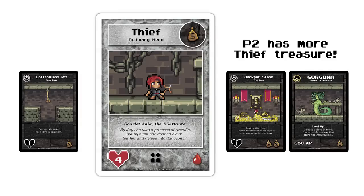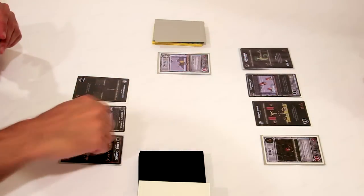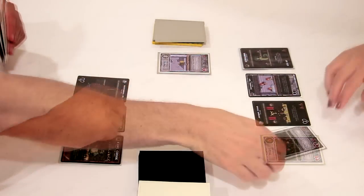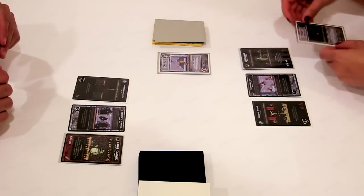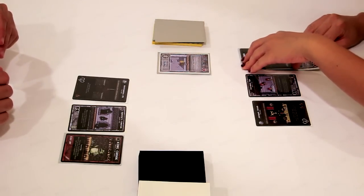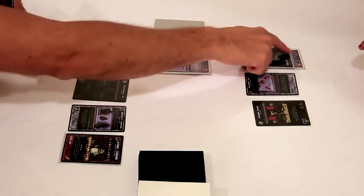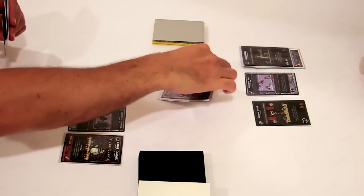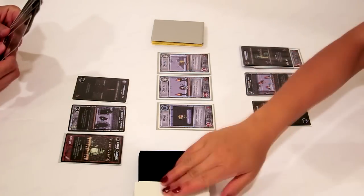Player 2 has more thief treasure than player 1, so the thief goes to her. In addition to a treasure value, rooms also have a damage value, shown in the empty heart at the room's bottom left-hand corner. Cleric treasure is a tie, so the cleric will stay in town until the tie is broken. The thief takes 1 damage in the first room and 1 damage in the second, but its health value is 4. It survives player 2's dungeon and remains face up as a wound. You lose if you end a turn with 5 or more wounds, but it's normal to get a wound or two before your dungeon is fully built out. No matter how many heroes are in town, more heroes arrive each turn. If a particular type of hero starts to build up, breaking the tie becomes crucial to winning.